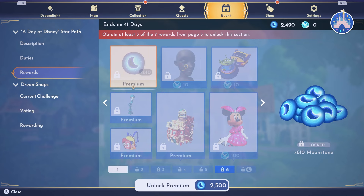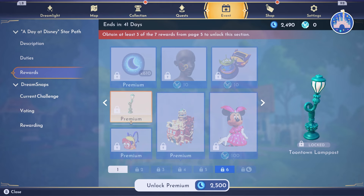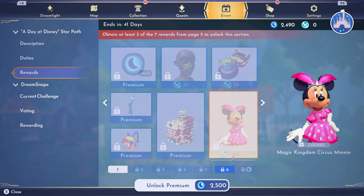Page six: moonstones again, then a face paint — the Neon Mickey Makeup — and an alien motif. Look at this Toontown Lamppost — I want to buy a bunch of those. The Abu character backpack is cute, probably won't buy it. Then the Toontown Fire Station — still locked behind the premium package. But luckily, the Magic Kingdom Circus Minnie is NOT locked behind the premium. It's 100 tokens, but I cannot wait to see Minnie in that. I love this Star Path.